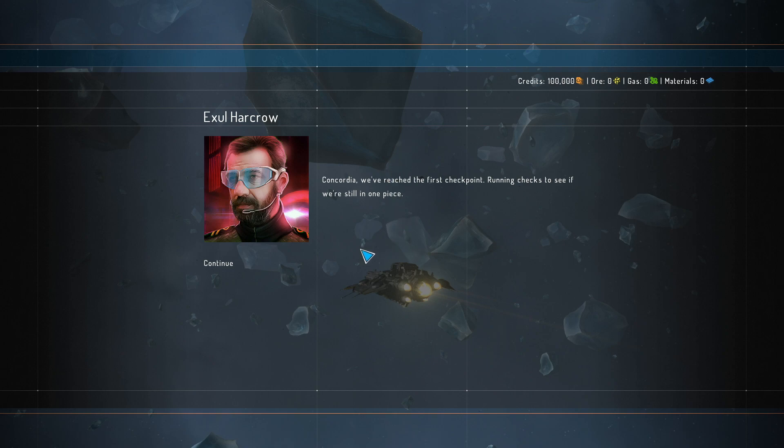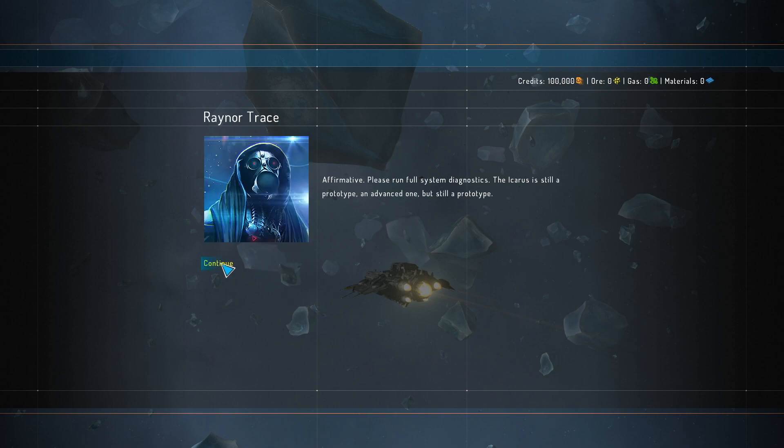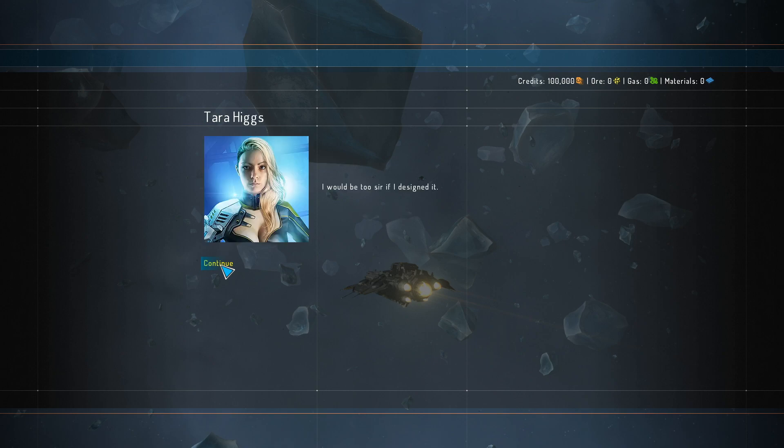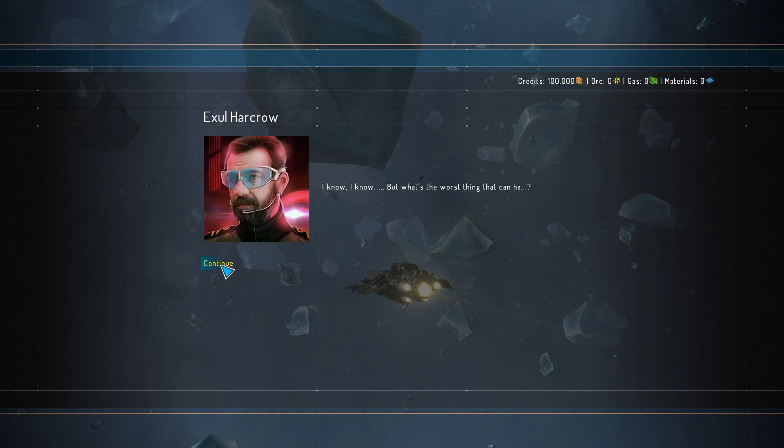Concordia reached the first checkpoint, running checks to see if we're still in one piece. Continue. Affirmative — please run full system diagnostics. If the Icarus is still a prototype, an advanced one, but still a prototype. Actually, we have credits here, or gas materials. Not a bad amount of credits to start, but I have no idea what the economy is like in this game. He is so protective of the ship — I would be too if I designed it.